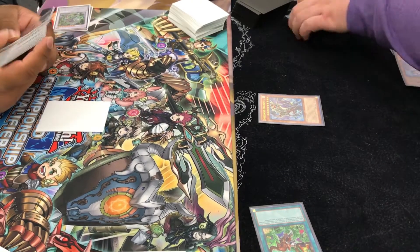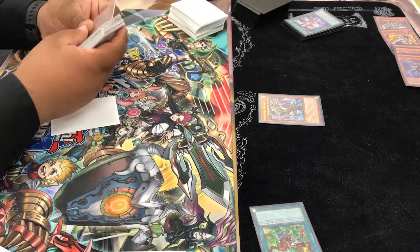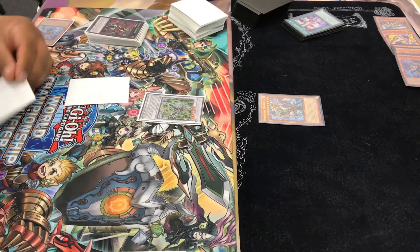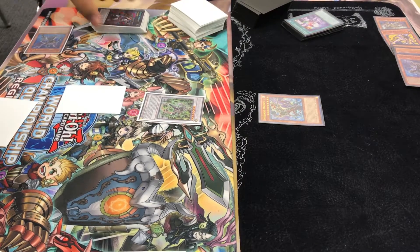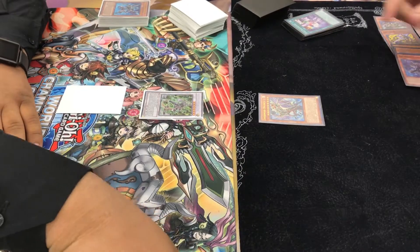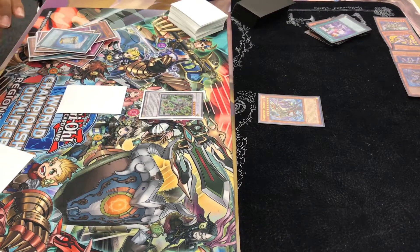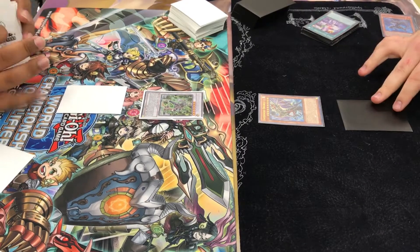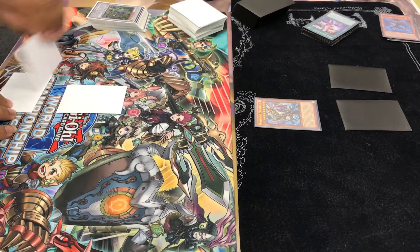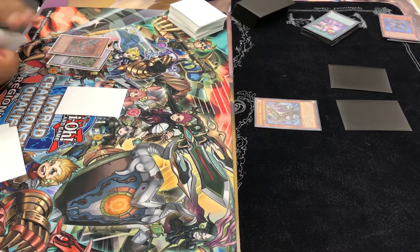Now I'm looking pretty good — I have a 3,000 beat stick on board. I go to Battle Phase and attack. But then he uses Omega's effect — he was about to scoop right there but then remembered he had Omega. At this point we're both very low on Life Points. He uses Omega, shuffles back, and passes turn. I set a couple and attack, in case he did Omega or something. Now it's his turn and he uses Omega's effect to shuffle back a Thoroughblade — so now his Barrage is live.